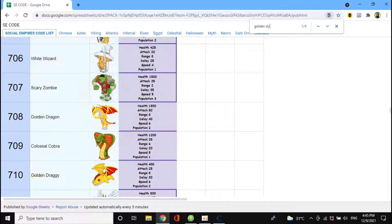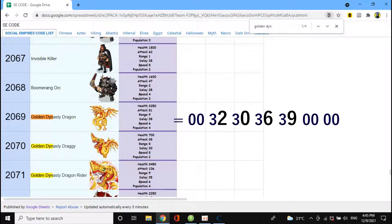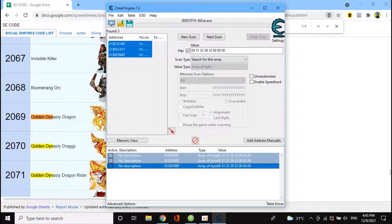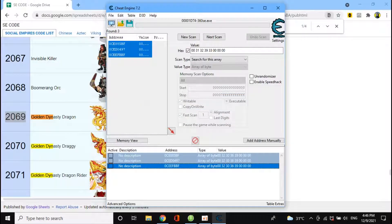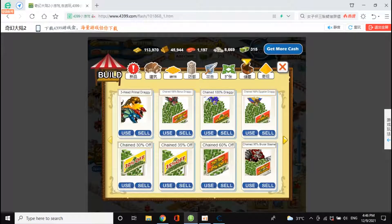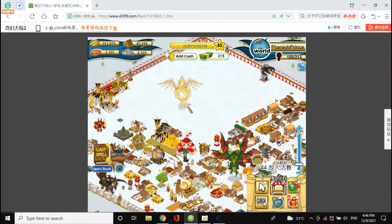I would like to get this dragon. Now double click on the code to change it. Change the code to the golden dragon code. Once you change your code, go back to your game. Buy the advanced catapult workshop and the dragon will appear in game.